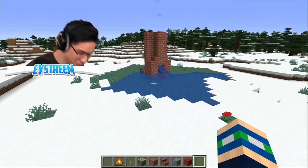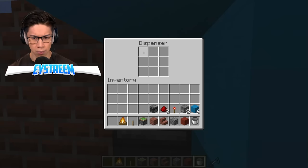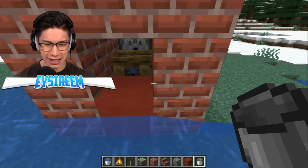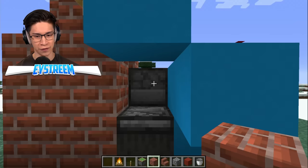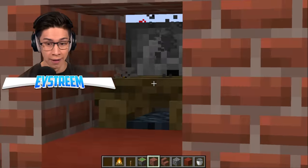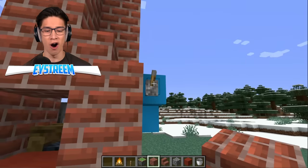That did not work — I stuffed up! Maybe the water bucket is supposed to be on the bottom dispenser — that's the only thing I can think. I'm pretty sure I got all the redstone correct. We're gonna put the water bucket on the bottom and the flint and steel on the top, and try this again. It turned off — that's a good sign! And it turned on! Look at that — I've got a fireplace which I can turn on and off!